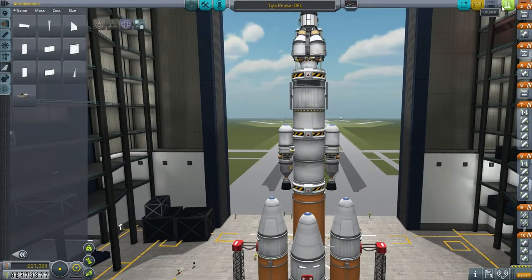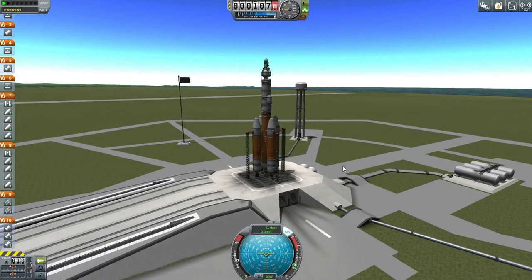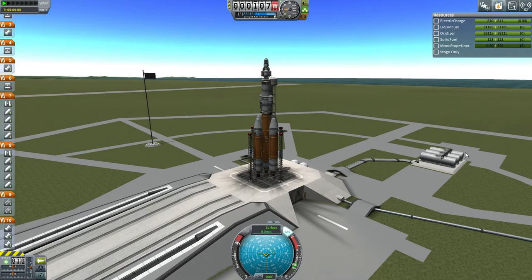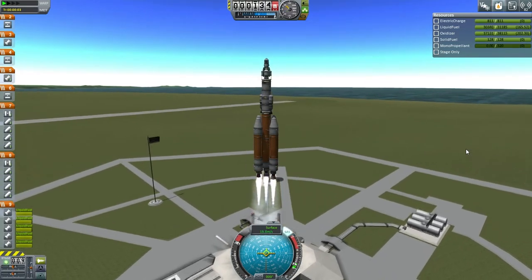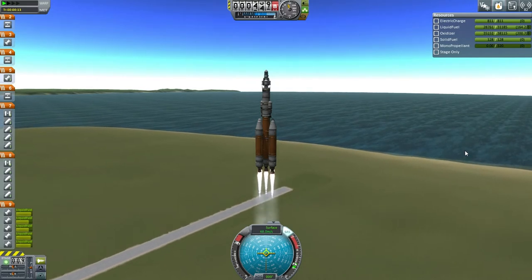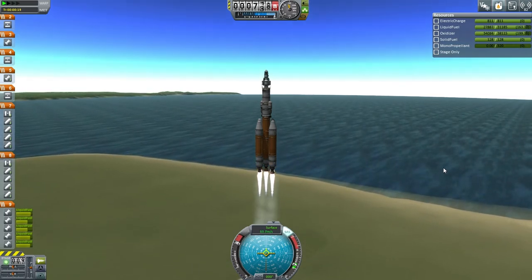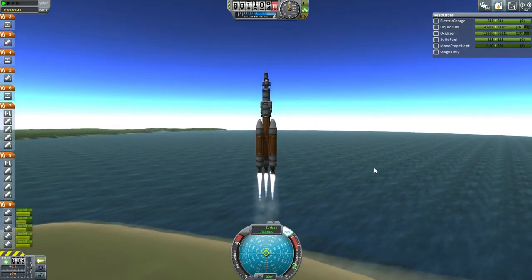Now I believe we can go. A bit wobbly getting to the launch pad, but it looks stable now. SAS on, throttle is up, make sure everything is loaded properly — looks fine. Let's light the engines and go. Plenty of initial thrust. We'll lose a lot of that once the mainsail boosters drop off. The thrust-weight ratio of one once we get to the skippers might not be the best idea — maybe a little bit more thrust would have been preferable.